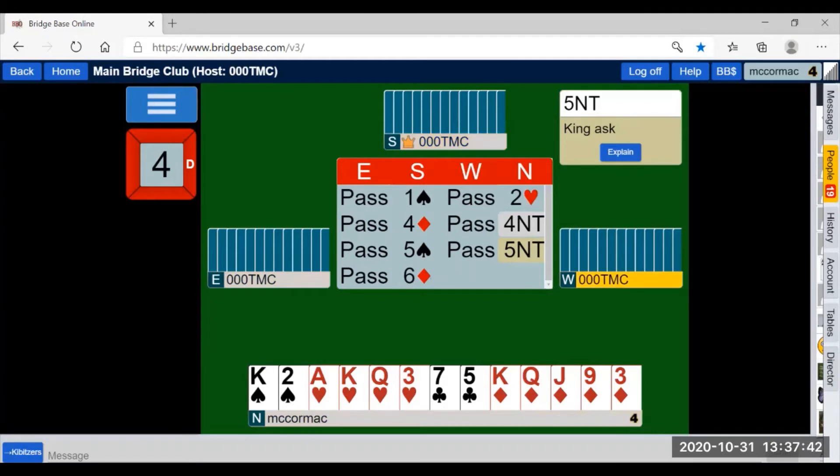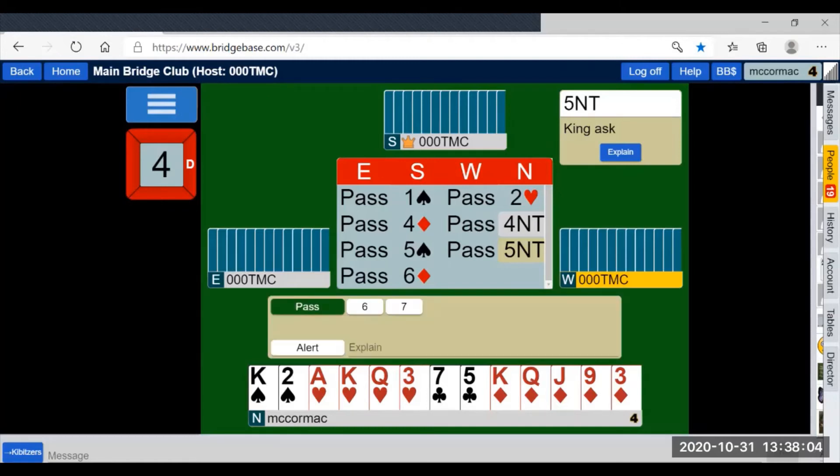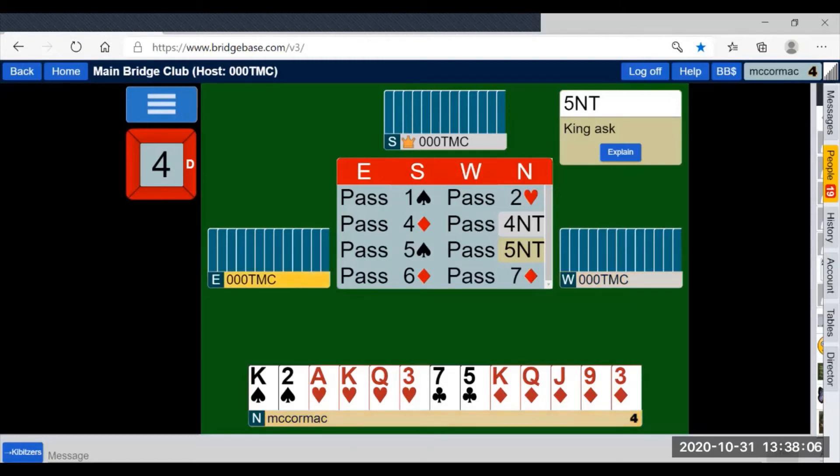Now I know I have no loser in clubs, no loser in spades, no loser in diamonds, and no loser in hearts. How do I know I have no loser in hearts? Because my partner can't have four hearts. Therefore, if my partner only has three hearts, I can ruff the three of hearts for my 13th trick. Seven diamonds.